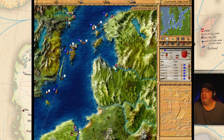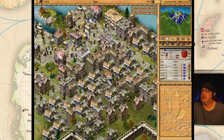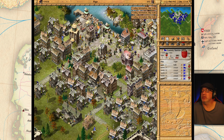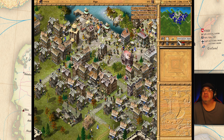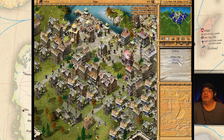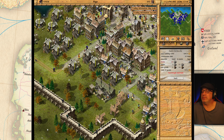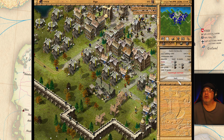Where were we getting salt? I believe we were getting salt from here — Thawmill Saltworks. We need some saltworks. Let's build some saltworks here — two more saltworks. Perfect.